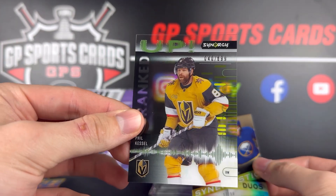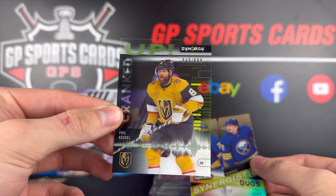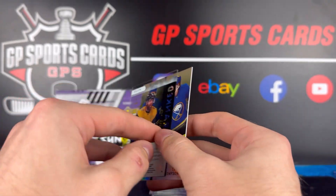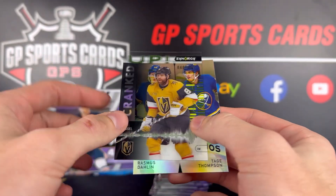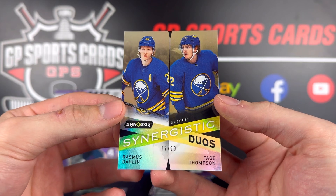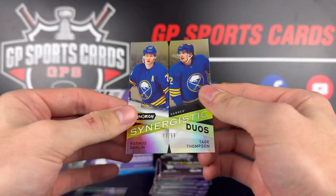We got Fat Phil in the first pack — a Cranked Up numbered 40 out of 699, Stanley Cup champion Phil Kessel, Phil the Thrill, in our first pack. And then here's a nice duo card of Tage Thompson and Rasmus Dahlin, numbered 17 out of 99. Like I said, in Synergy you're going to see some very nice names.